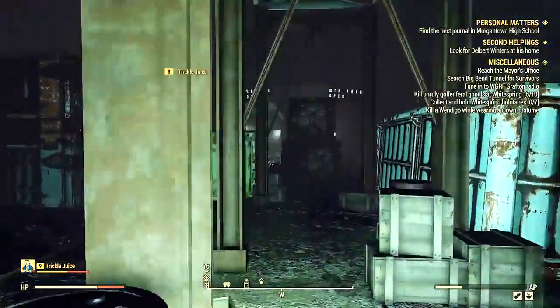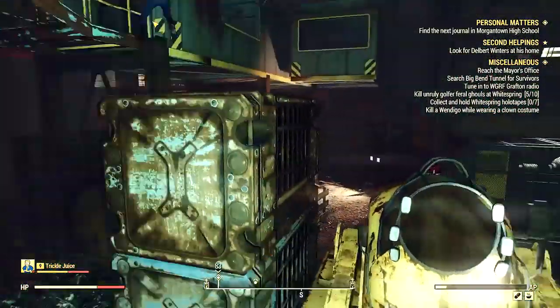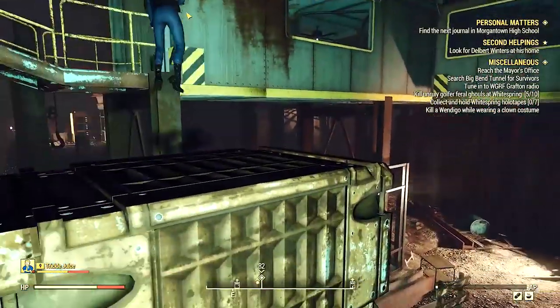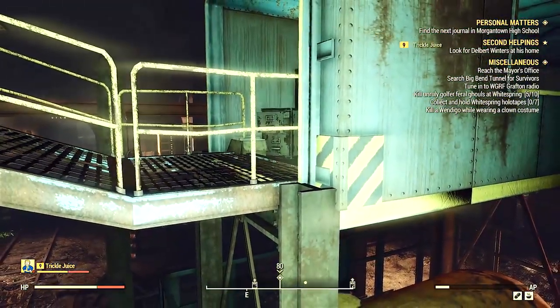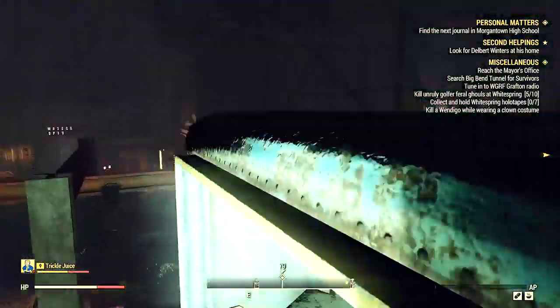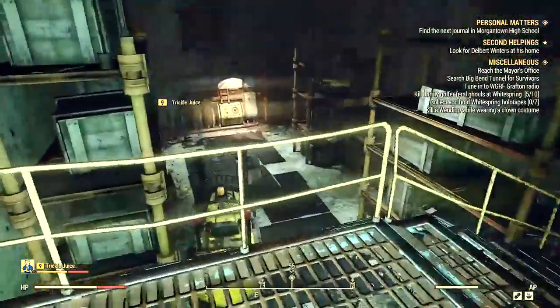Here's where the locked door is. We were trying to figure out how to get back there without finding a key, because that sounded like a nightmare. But just do as I'm doing in this video — jump up on that pole to get over the rail, and up there is where you find that chest.